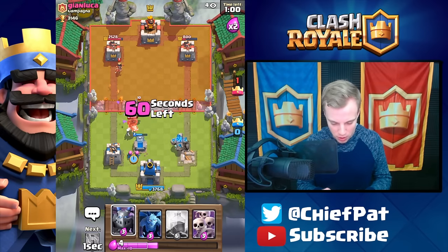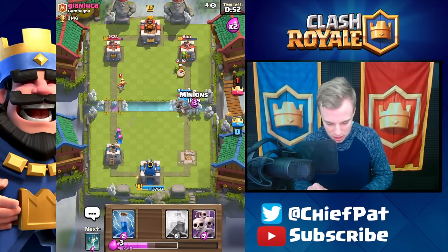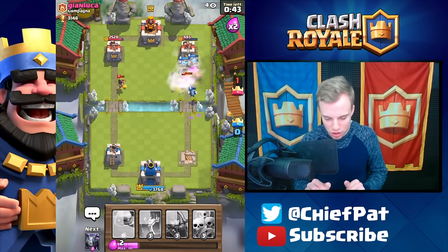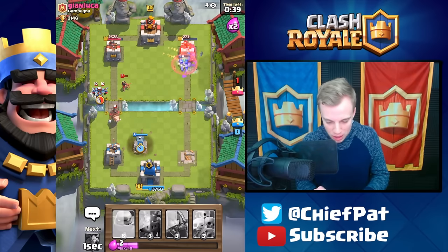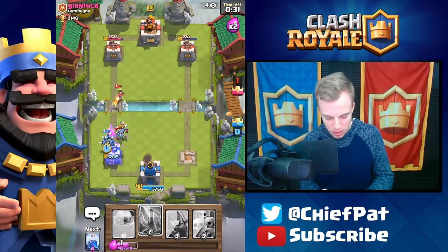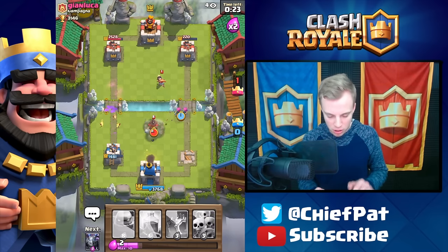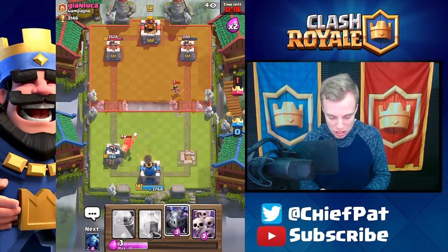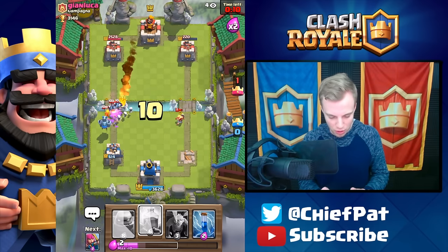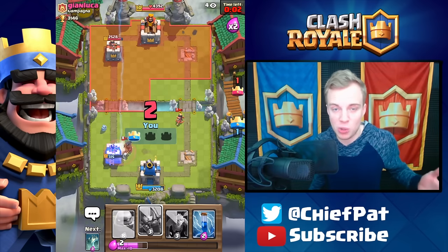His hog rider and barbarians are dealing with our golem — we have to handle the barbarians, they've been the biggest problem. Mega minion kills the minions and I try to swing to the princess but it dies. Zap to keep things down, lightning on his tower to push things away. Tower is down to 220 — we need a lightning spell to hold on. Zap the princess and goblins, 30 seconds left but we're still in it. Archers don't work out, hog rider keeps hitting my tower. Princess going down, everything going down — 400, 385 HP left. Lightning spell going down but with the hog rider cycle it's gonna be GG well played. You can't win them all.